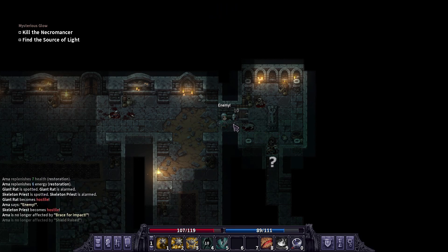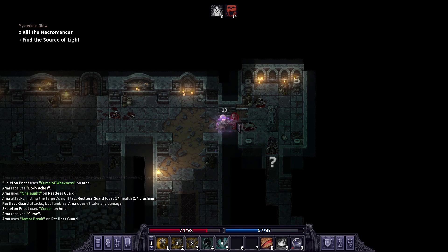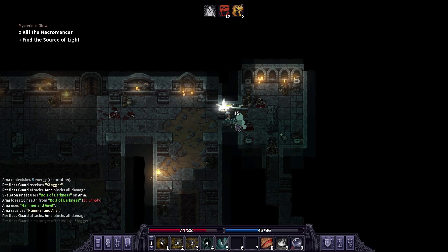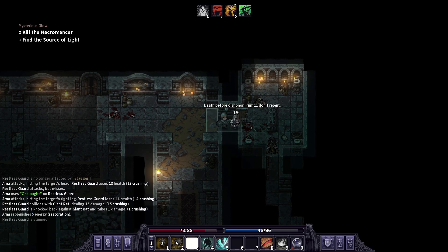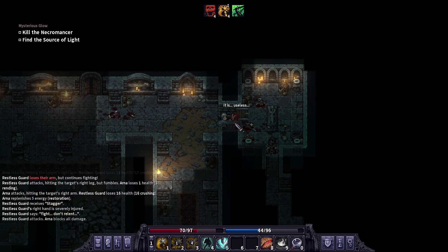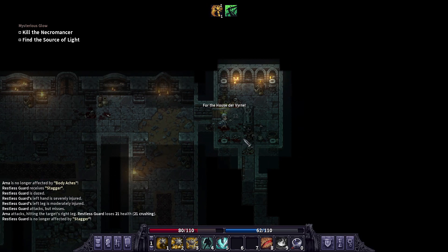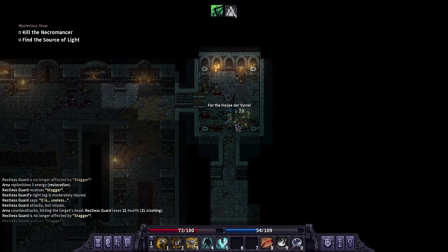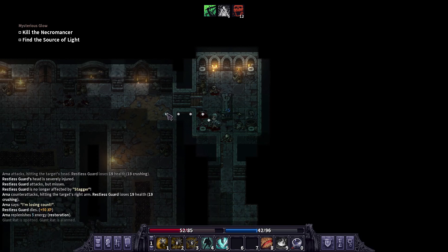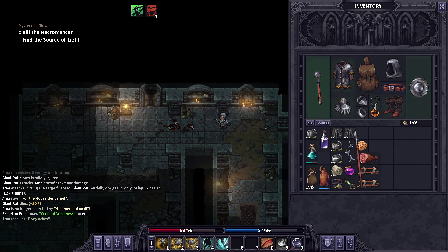I don't want that mage to be here. Nothing I can do about it, but I don't want to fight the mage while fighting this guy. This is fine. A rat showed up to protect the mage? Come on. Let me sip some more water — my throat's still kind of bothering me.